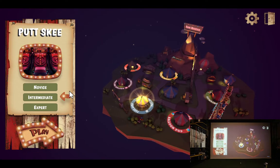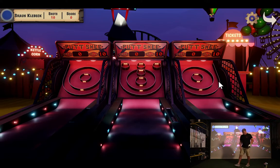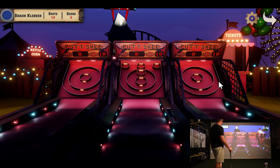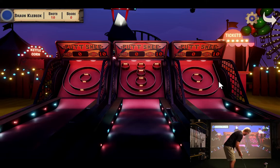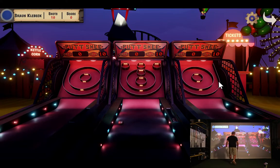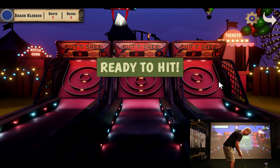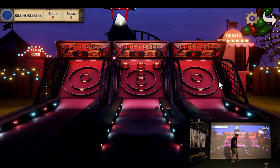We've got some putting - Putt Ski. Hit the target and win a prize. The idea of this one is just the putter. When you get to the expert level, the harder option, the board changes, and on novice the board changes too, so it's a little easier for kids to play. I don't know how I hit that lip and it stopped dead. I'm going to hit it a whole bunch harder - I thought I was hitting it too hard.